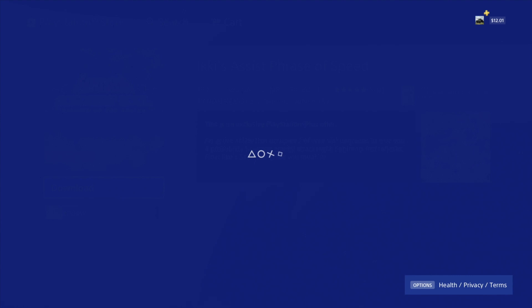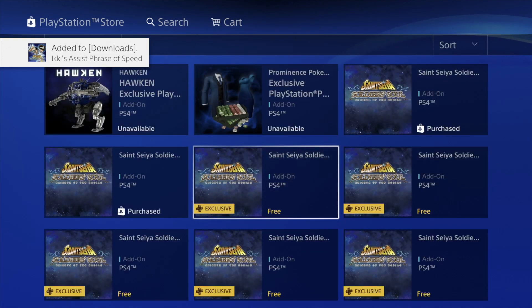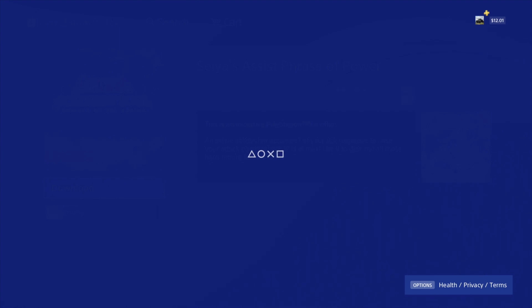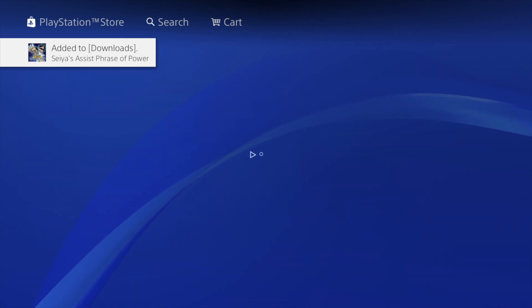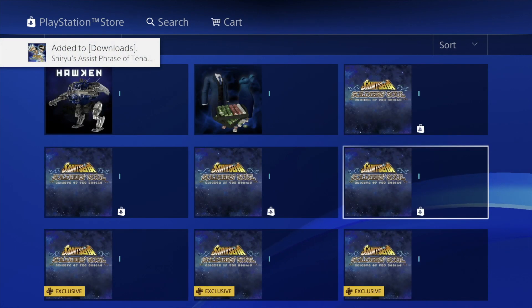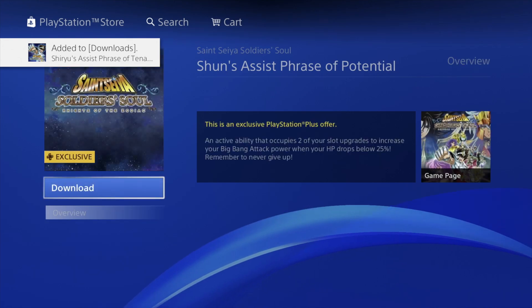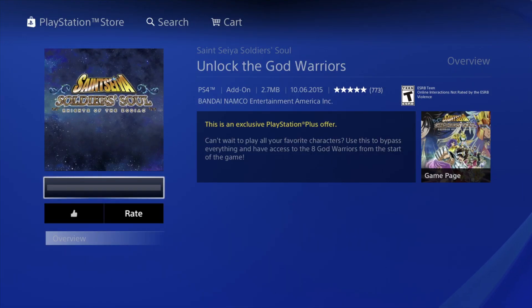It's the same process for every single one of these — just hit download. If it gives an error or says 'not available,' that's not a problem: it's either already downloaded or it's downloading in the background. You don't have to wait for one to finish before moving to the next. We're going one by one, downloading each exclusive without waiting for the others to complete. There's a ton of stuff for this game available right now for free, which is great.